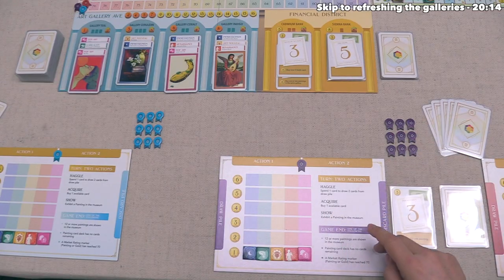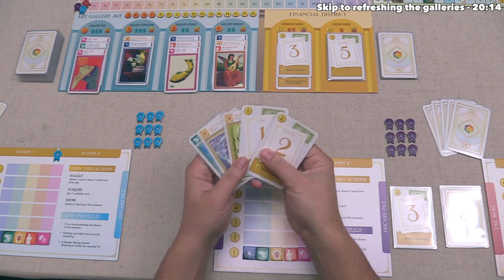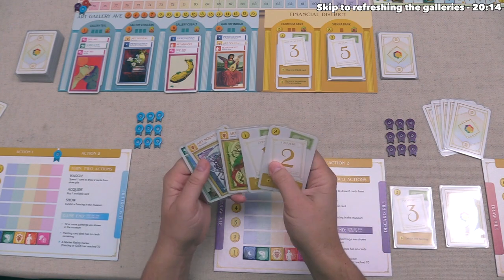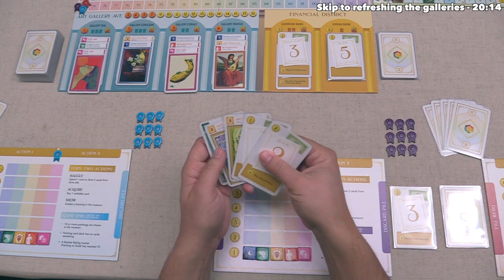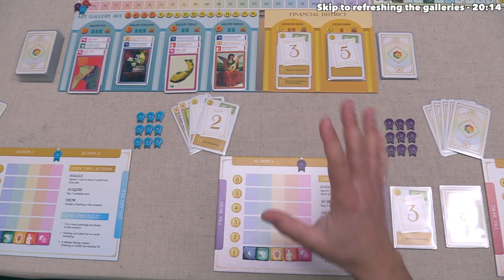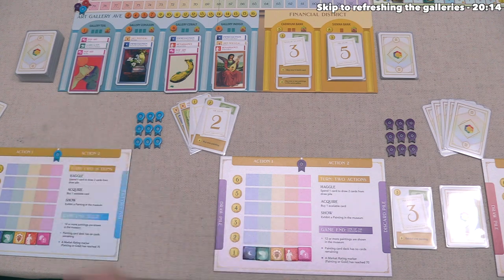After checking the game end condition, our turn is officially over. During setup, players were allowed to look at all the random painting cards they got, so you can make a plan before shuffling up your deck and drawing the initial five cards. Player order is clockwise, so the blue player can now take their first turn of the game.